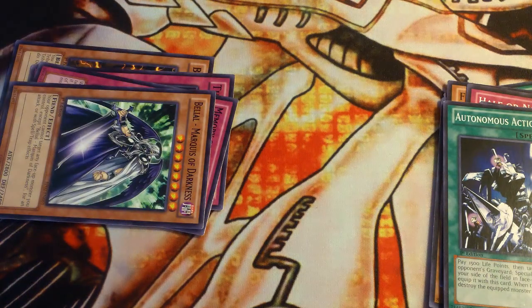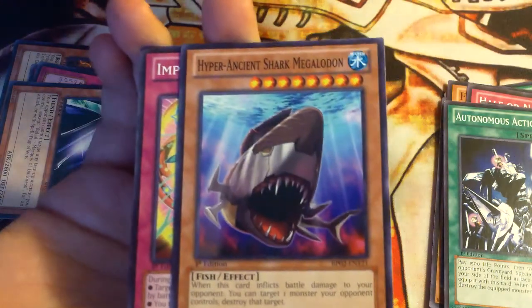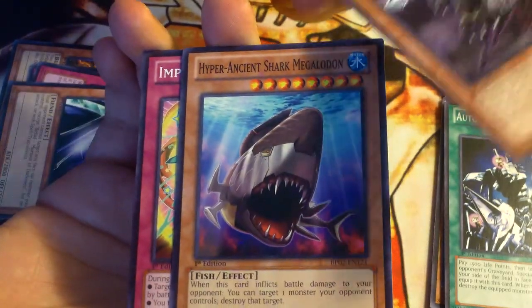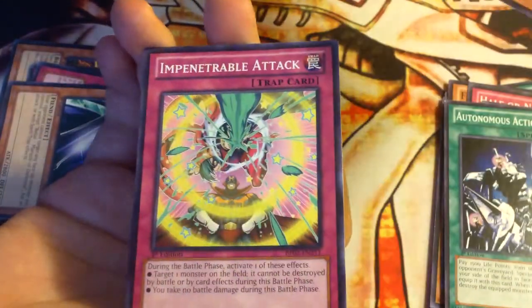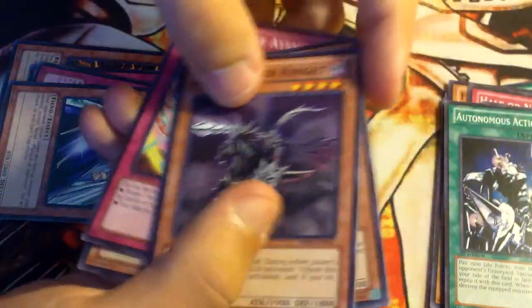So for a little recap — Doom Calibur Knight, the Ancient Shark, Impenetrable Attack, and Chaos Hunter for our Mosaic Raiders.